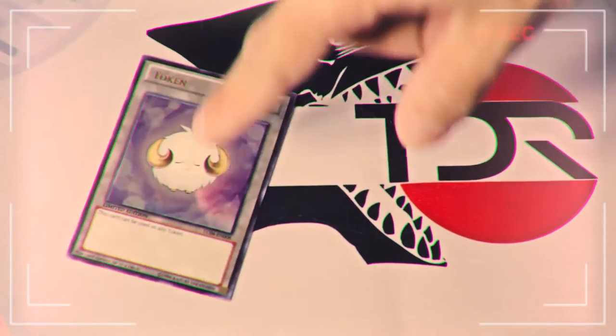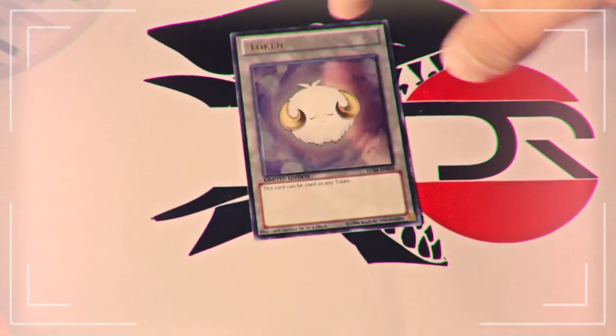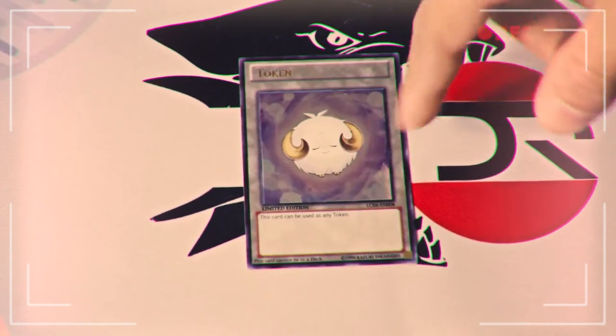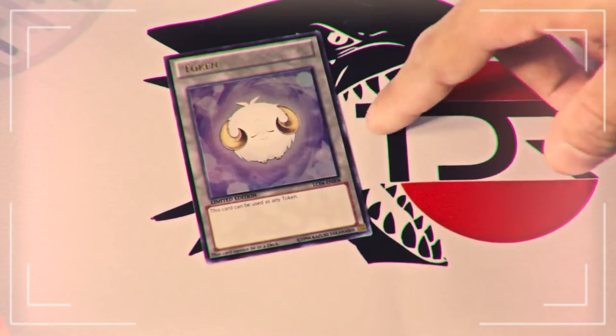Let's get into how to make it. So what we'll need: we'll need a token. You can get these — you can probably buy a really crappy tin from a while back. I think the Dragon Ruler ones have them. You can probably still find them at Walmart, or just go to a local dollar store. Online you can buy them in bulk too.